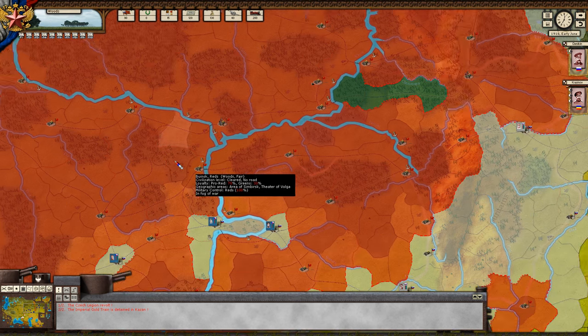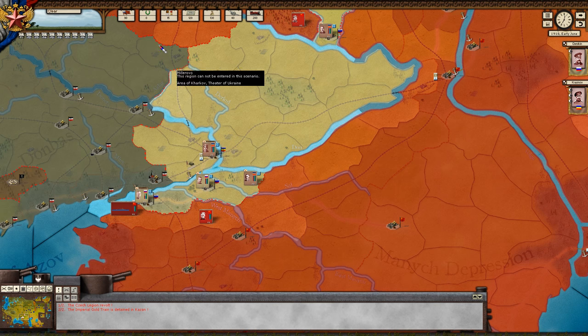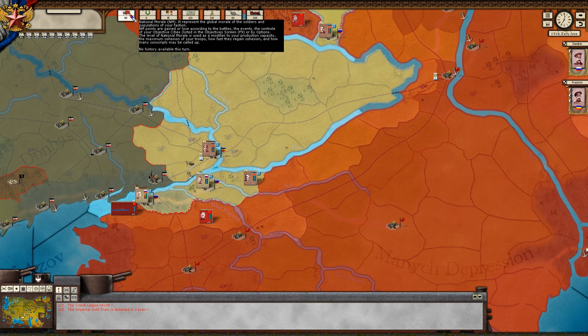So we have the Czech Legion, and there's the Imperial Gold Train — basically a train carrying a good amount of the Treasury is in Kazan. Now we have the other parts of the UI. National Morale is pretty important and we'll play more into things later on.